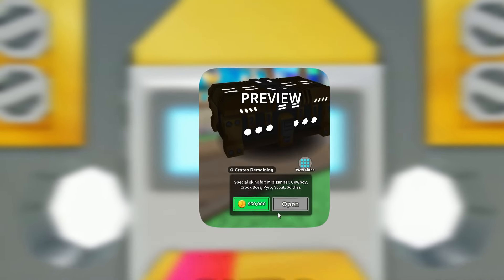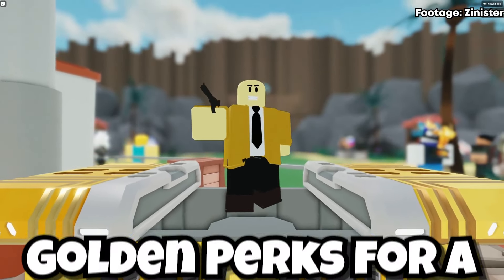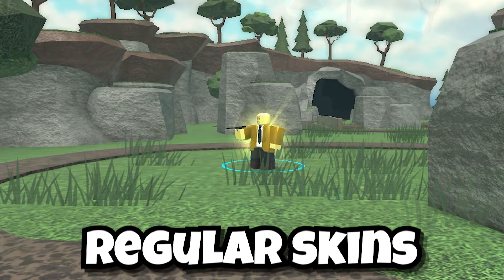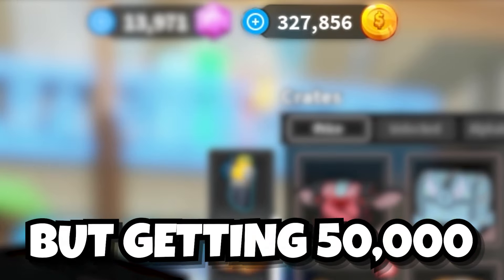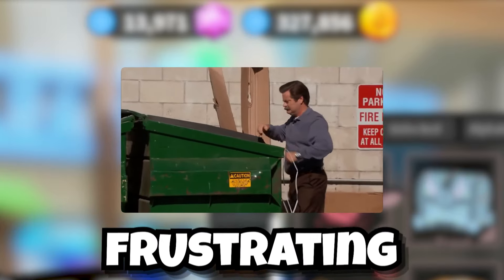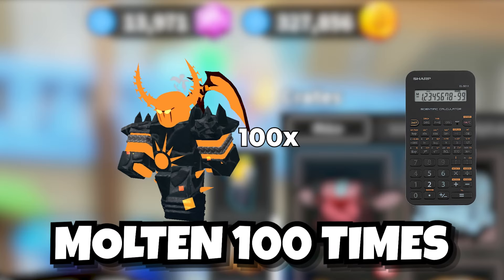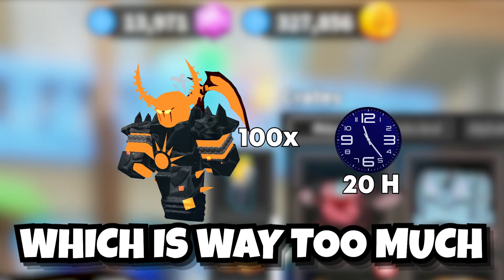The golden crate is a special crate that can be purchased with 50,000 coins. When opened, it will give a random golden skin with golden perks for a tower. Golden perks are much stronger than regular skins, so they can give you a big advantage. But getting 50,000 coins can be very frustrating — you need to beat Molten 100 times, which takes about 20 hours of grinding.